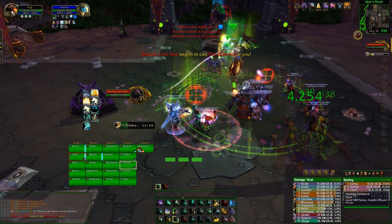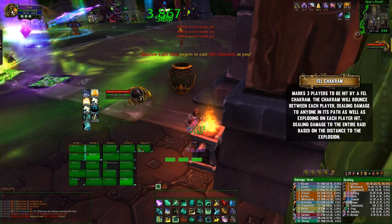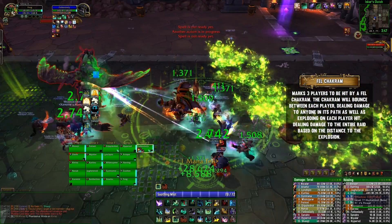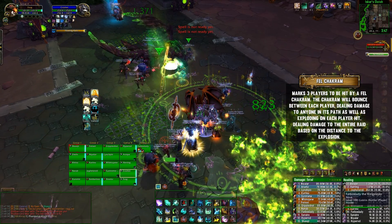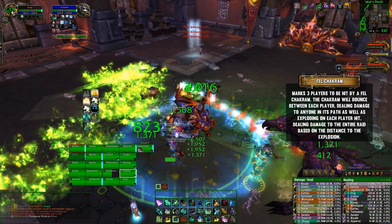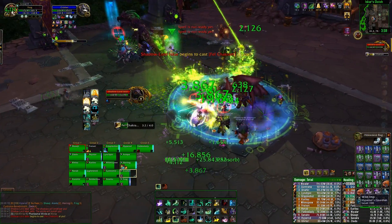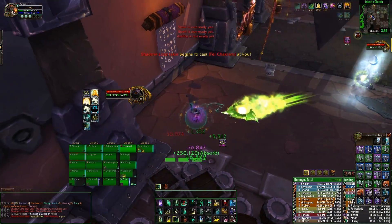During this ground phase, he'll do an ability called Fel Chakram. This is where he'll mark three players, and after a short while the boss will throw a Chakram at one of them, which will deal damage to anyone caught in its path, as well as dealing damage to that person. When it reaches that person it will also explode, dealing damage to the entire raid. The further that target is away from the raid, the less damage the raid will actually take. After it's hit the first person, it will then travel to the second and third person doing the same thing, and then go straight back to the boss. The main idea: if you get the mark, just get out of the raid — you didn't really need too much coordination.